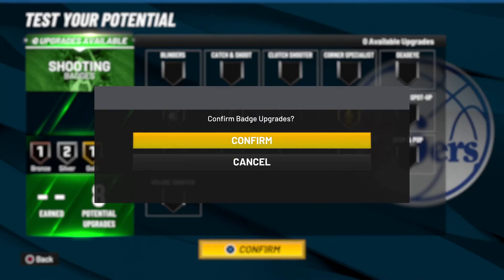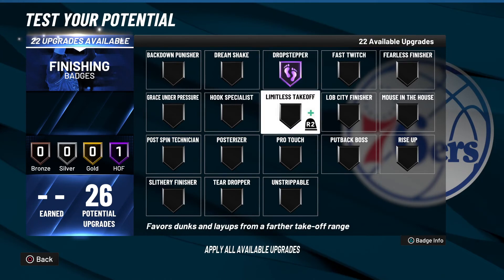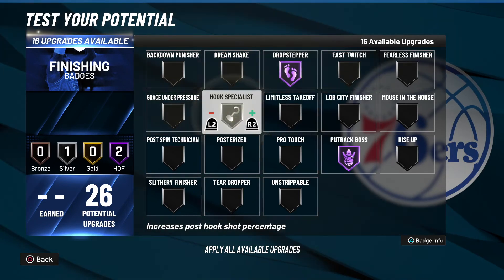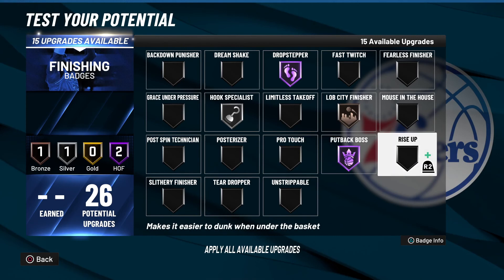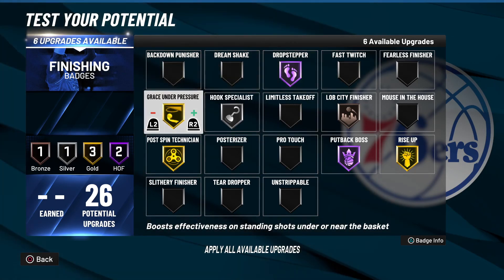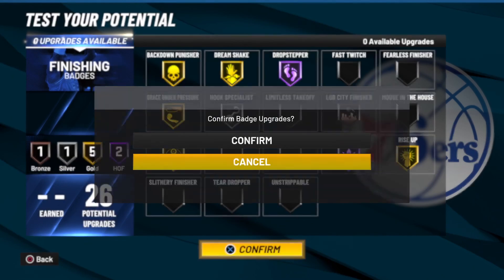For finishing badges, he does have Hall of Fame Drop Stepper and Hall of Fame Putback Boss — we will be giving him both. The rest of his finishing badges are gold and silver. He has a silver Hook Specialist and silver Lob City Finisher, but since we only have 26 finishing badges instead of 27, I'll put Lob City Finisher at bronze so all his other badges stay at their proper levels. He also has Gold Rise Up, Gold Post Spin, Gold Grace Under Pressure, Gold Dream Shake, and Gold Back Down Punisher.